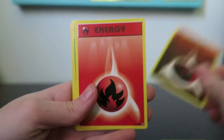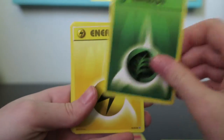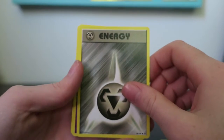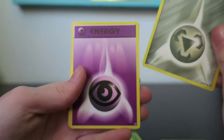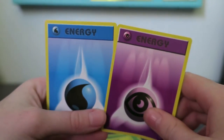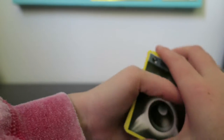They have this fun thing up here — so we have fighting, fire, grass, electric... metal energy was in this too. They redesigned Metal, Fairy, Psychic, and Water, but they all look like the old cards, which is super awesome.